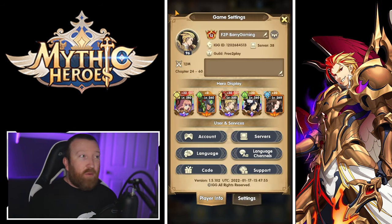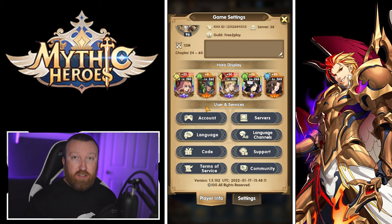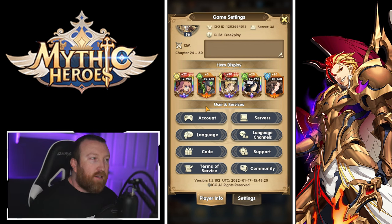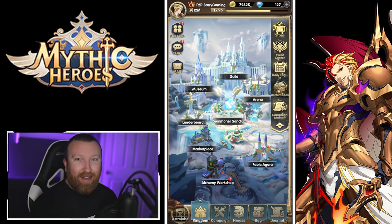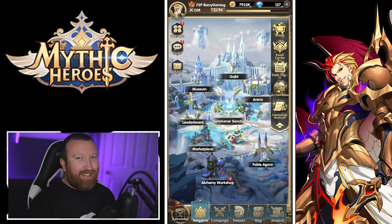A couple of final tips: you can change your name in the settings, and most importantly, register your account with Google Play or Facebook so you never lose your data if your phone dies. There are servers and CD key codes — we'll have a separate video for those soon. I'm going to try to put out daily content for Mythic Heroes. I hope you enjoy the game because I'm having a blast playing it. I might start a free-to-play account as well — we'll see. Hope you guys enjoy this one and I'll see you next time.